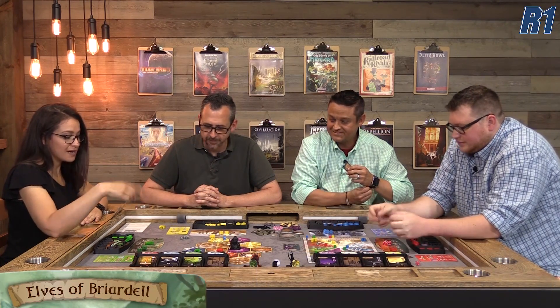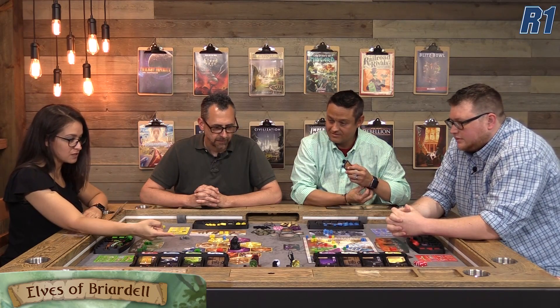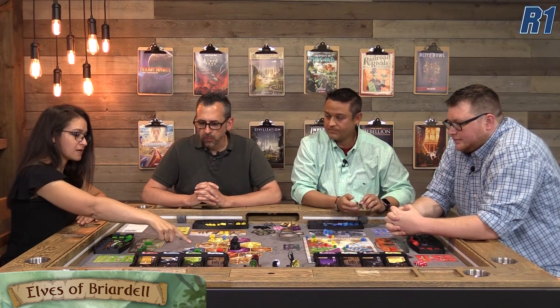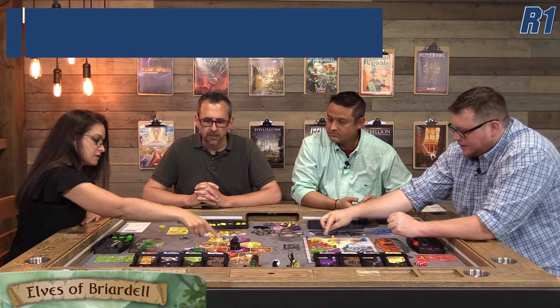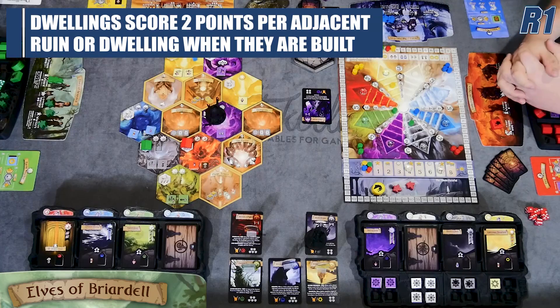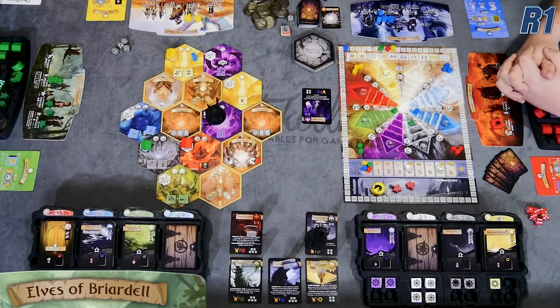Before Kira's turn, it's noted that dwelling scoring was missed — you get two points for every ruined tile adjacent to where you build, as well as two points for any other dwelling adjacent to where you build, regardless of whether it's yours or not. Kira built next to two things, so she would have gotten four points.